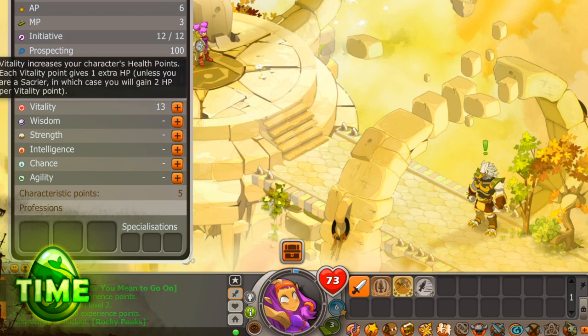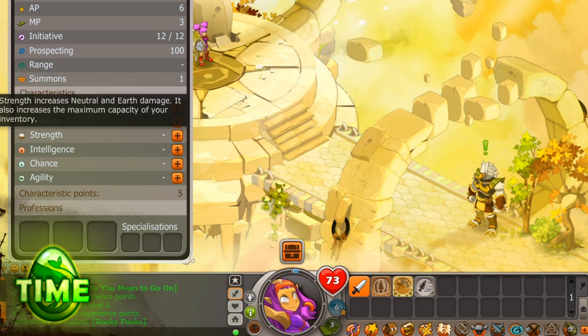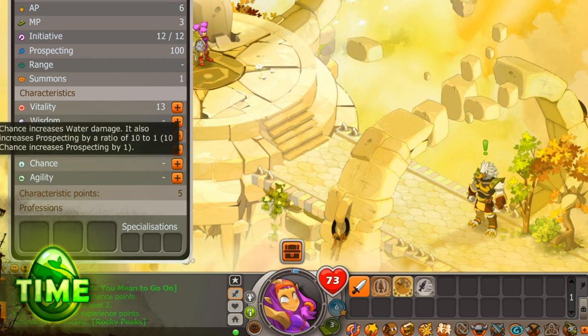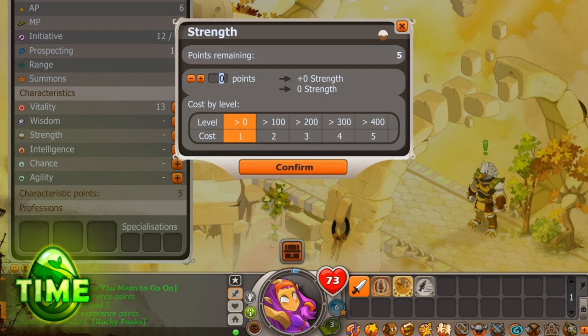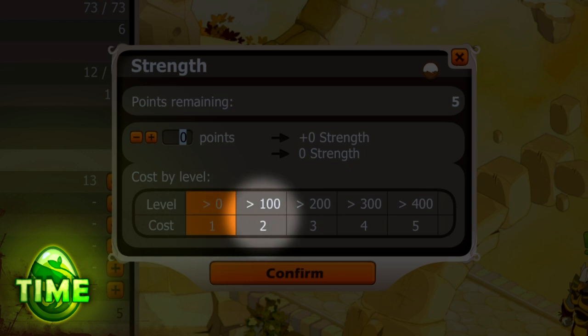Speaking of your stat points, you'll need to click the little DNA icon in the toolbar to spend them. I've just leveled a spell that does Earth damage, so I'm going to put my points into Strength. If you have any doubts about which elements match with which stat, there's a tooltip to explain the element and use of each stat. Strength boosts Earth damage and increases the amount of items you can carry. Now, depending on your class, each stat will have different level caps — the more points you put into a stat, the more it will cost to increase it. For example, with less than 100 points in Strength, each point I spend increases my Strength by 1. But once I hit 100 points or more of Strength, I will need to spend 2 stat points to increase my Strength score by 1. Once you've spent your stat and spell points, you're ready to head for level 3 and higher.